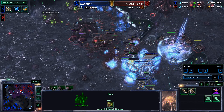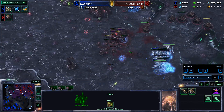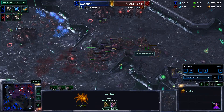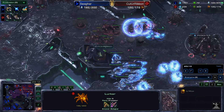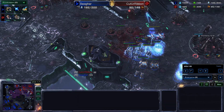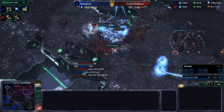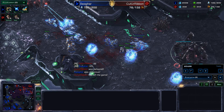Swagharr pushing right on in — Storms coming up on top of the Lurkers. Storm does decent damage but Lurkers have 200 hit points, so it's not the most efficient use of anything. Void Rays trying to burn through. Storms on top of the Hydras — Hydra count getting very low. And that's it — a GG from Ribbon. Swagharr calls GG as well. Ribbon is defeated and Swagharr is victorious.